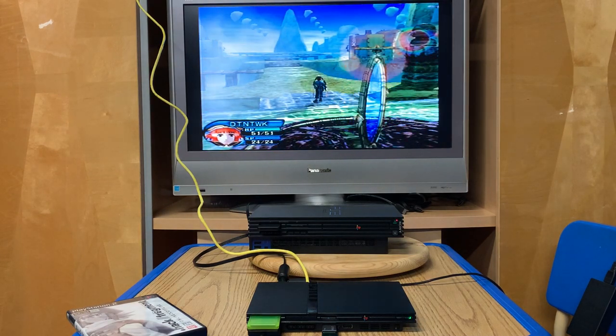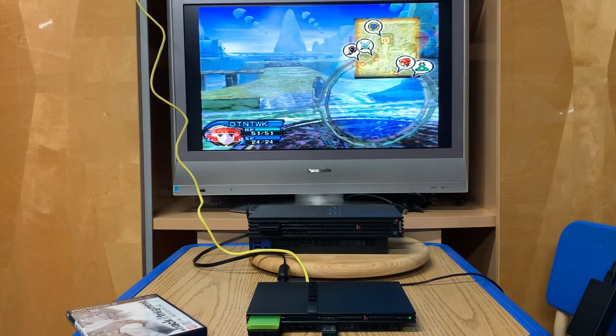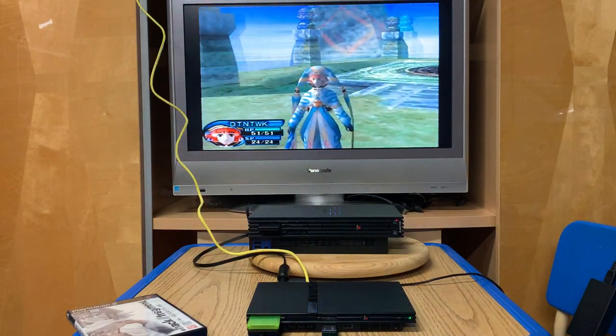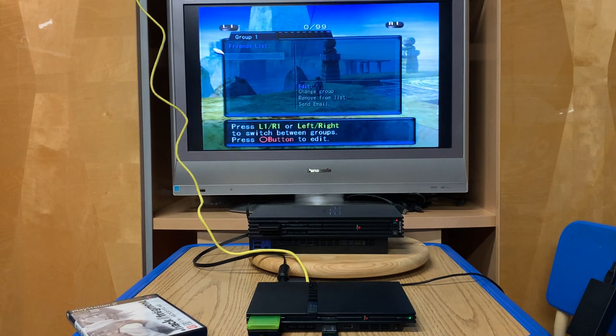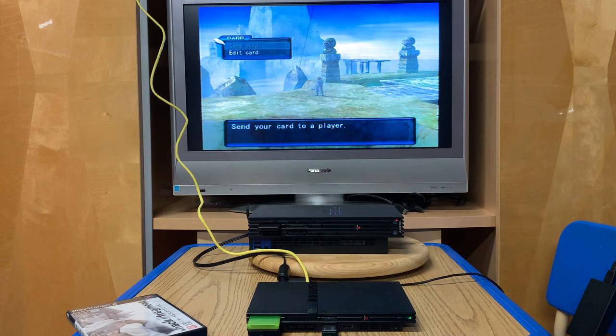If I push the left and right top triggers I can bring up the maps, both in root towns and also in fields. If I use the right stick I can zoom in on my character. If I hit triangle I can get my menu. From there I can go to friends list and see my friends online. If you want to give your member address to someone, go to card and hit send card - but only to people you see in the root towns.